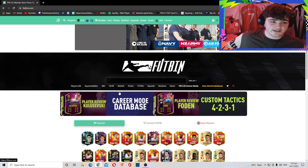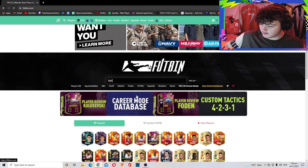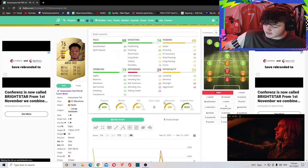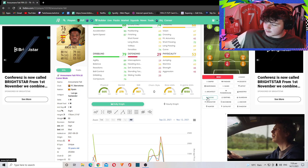What we're going to discuss here is basically chemistry styles. Let's take Ansu Fati for example — you can load up Futbin: he's 700 coins on PS4, no clue why he's 2k on Xbox, but 700 coins on PlayStation. You can see all of his in-game stats, and the beauty of Futbin is you can apply different chemistry styles onto him and it will show you what it affects in-game.